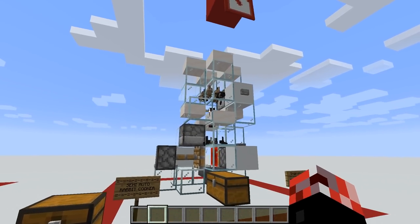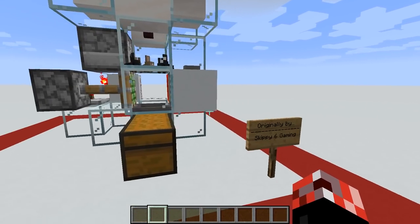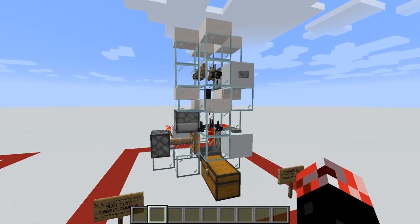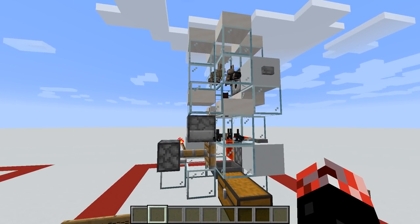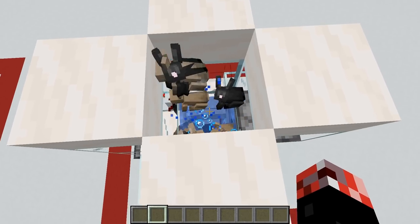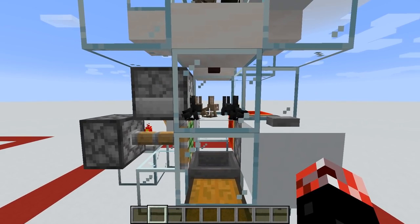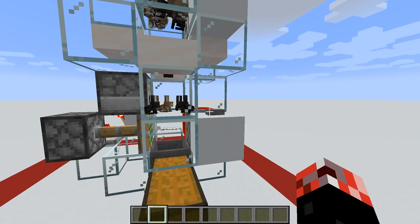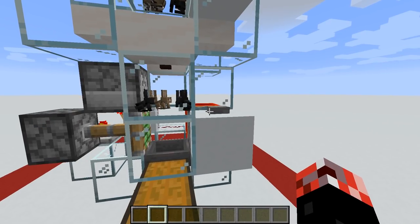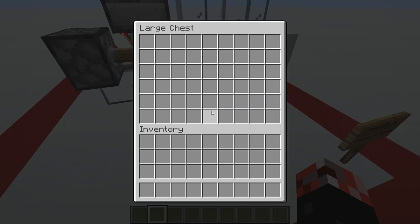This fifth and final farm is the semi-automatic rabbit cooker. Not only does it give you cooked rabbit, but you also have the rare chance of getting rabbit's feet. It was originally designed by Skippy6 Gaming. It's a slightly more advanced build using redstone blocks and pistons, but still pretty simple. At the top, you have your seeder rabbits — press the button and they bob around. Breed them up with carrots and all the babies fall next to the fences down to the killing area. Press the button and the flint and steel in the dispenser sets them on fire; the piston immediately puts out the fire. All the drops get caught in the chest.